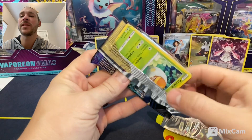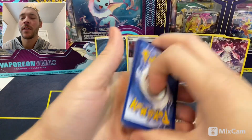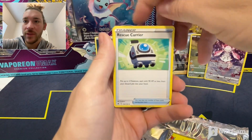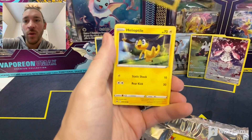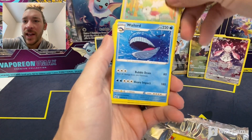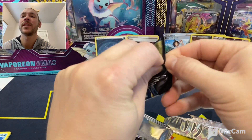These packs really seem easy to open. Dark Energy, Girafarig, Rescue Carrier, Grubbin, Skrelp, Purloin, Helioptile, Wooloo, Shaymin reverse, and a Waillord non-holographic. Last two packs, let's go!